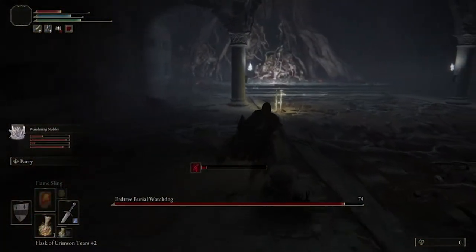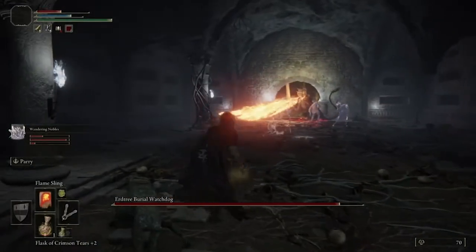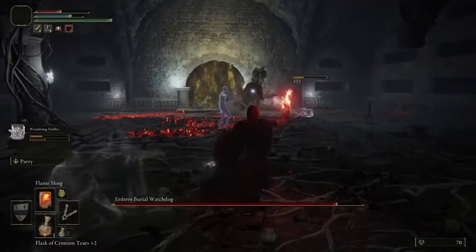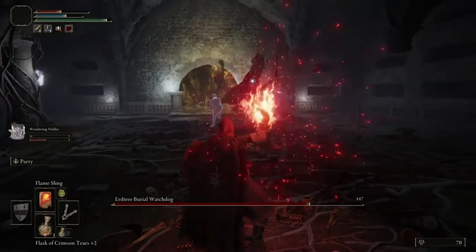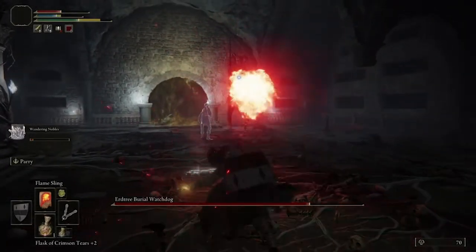Once all of them are gone, simply stand back and use your pyromancy fireball to shoot the Burial Watchdog from a distance. It's easier the longer your nobles stay alive, but as soon as they're dead, just keep rolling away during his attacks and then fire a fireball off when you have a chance, and you'll have him beat in no time.